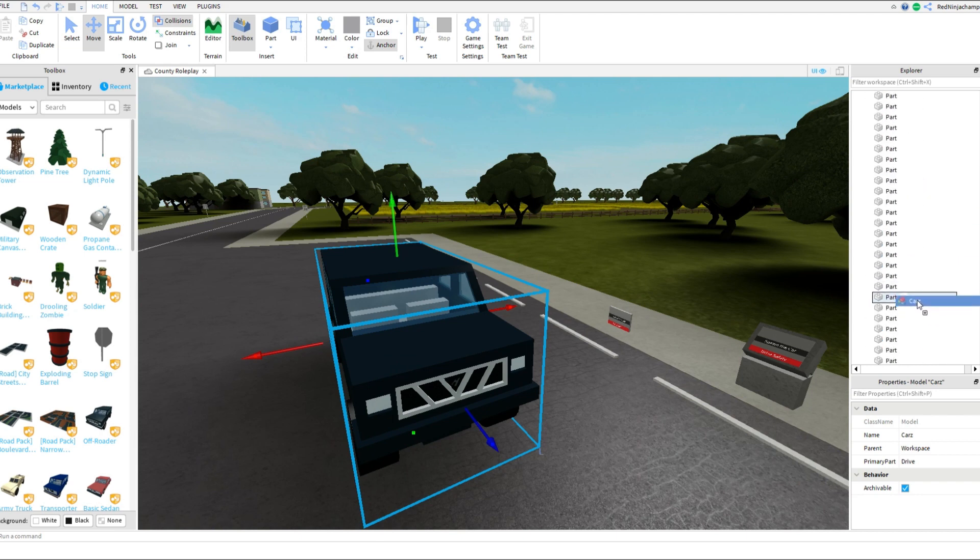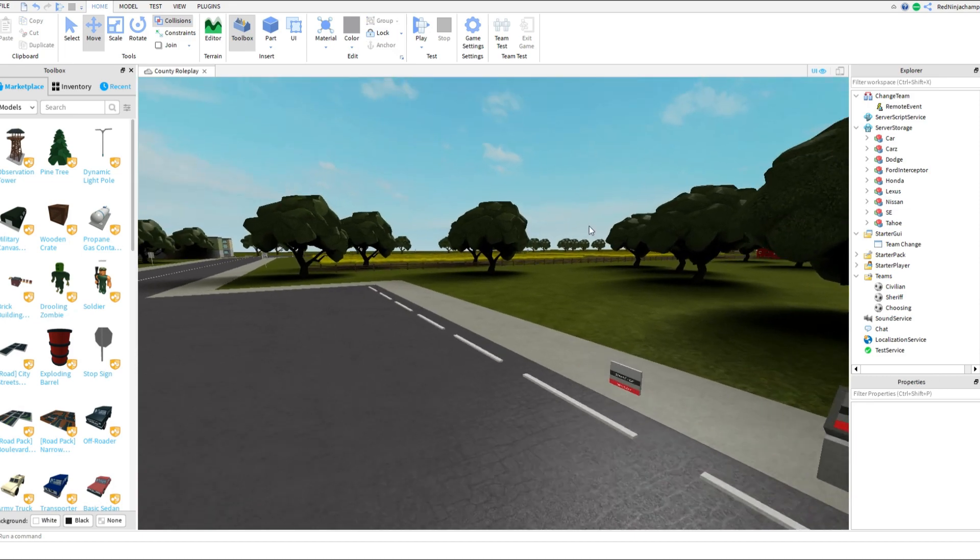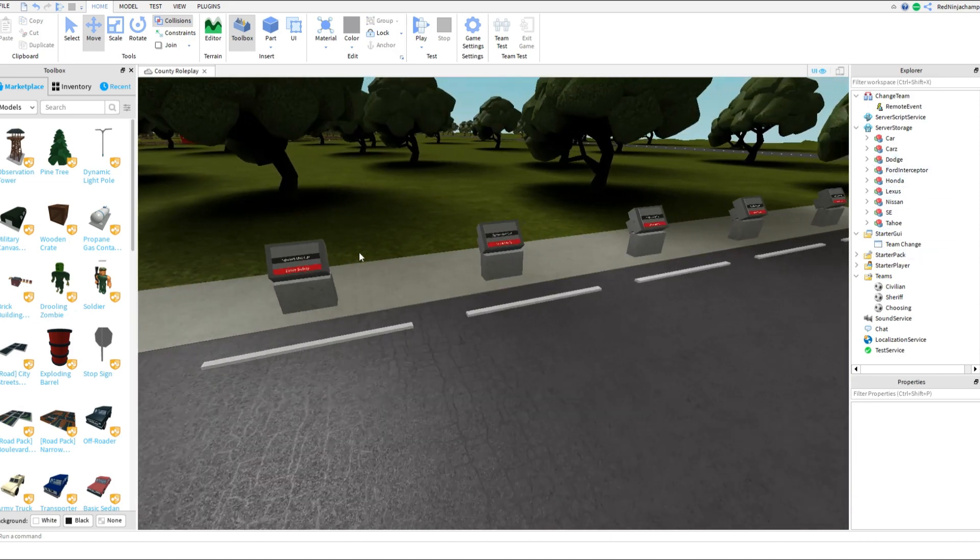Scroll all the way down. If you're new and doing this for the first time and don't have a bunch of parts, it should just be right there. Go to Server Storage and drop it in — tada! As you can see, I have multiple cars in here because I have multiple spawners.